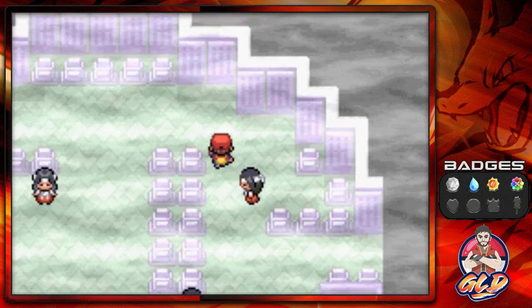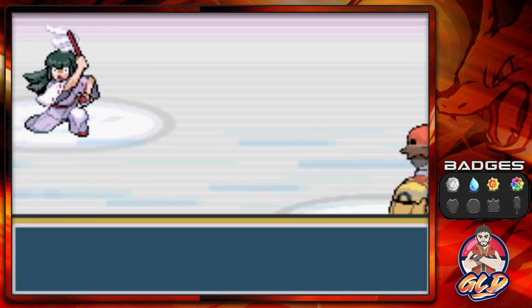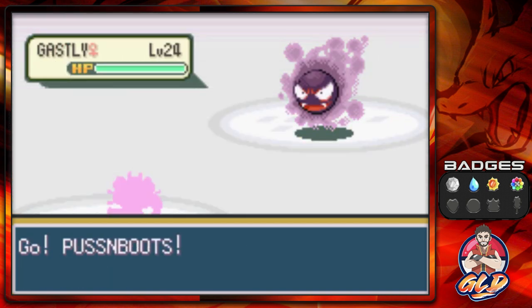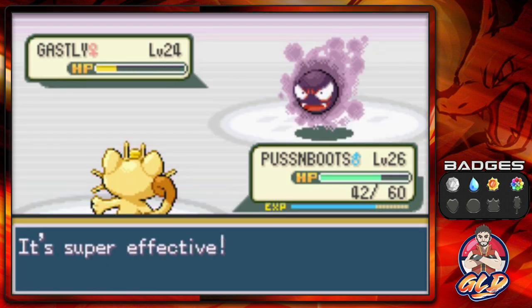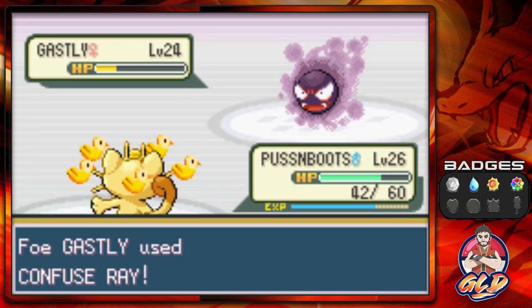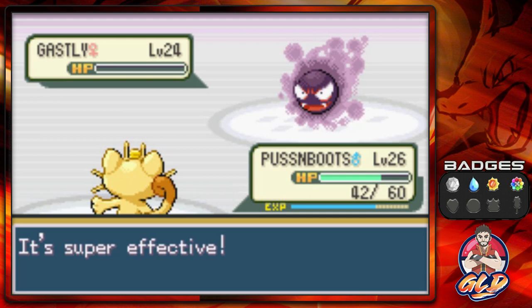Let's finish off these chandlers by taking on the last one — Chandler Amelia coming out with her Ghastly. Faint Attack, never hurts. Another Faint Attack nearly does it and of course Confuse Ray hits us. Faint Attack — can it do it? Yes it does — Ghastly has been defeated!